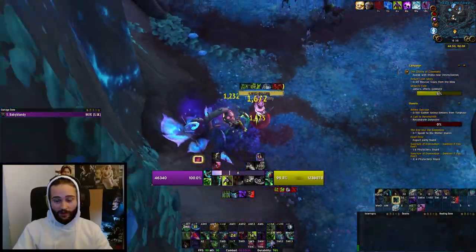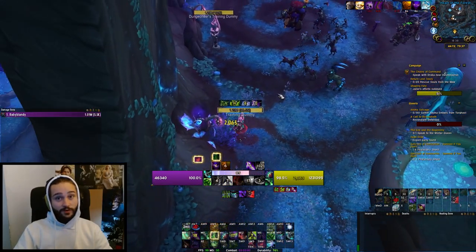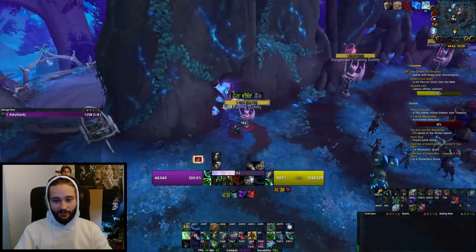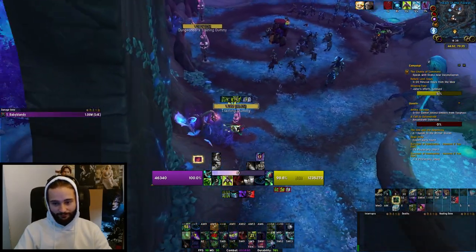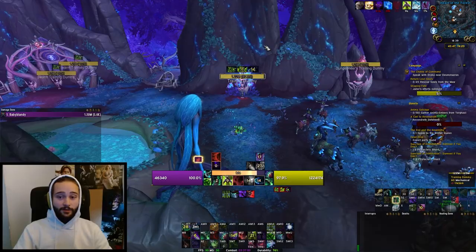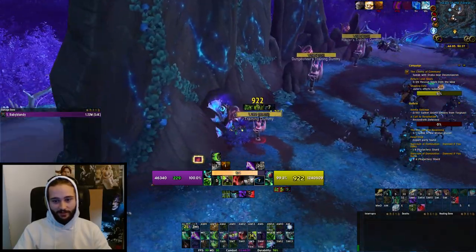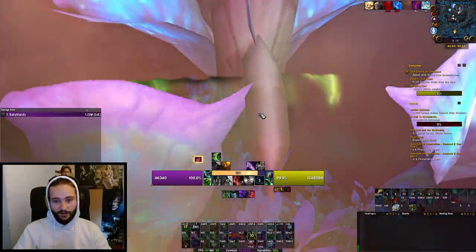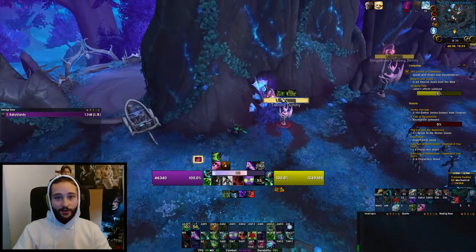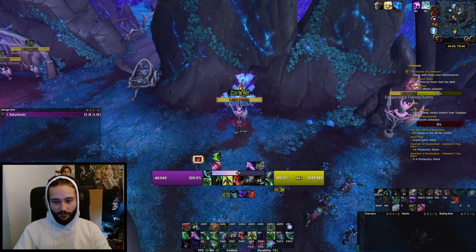The spec becomes really fun when you add raid boss mechanics, target swapping, burst windows, and AOE phases — all the real fight elements that require combining your Momentum windows with those events. The skill cap is very high, with large differences between good and bad Momentum players. In the pre-Essence Break window, if you arrive with 120 fury and Vengeful Retreat ticking and Fel Blade ready, you'll do twice the damage compared to arriving with 42 fury. That variance is what makes it a genuinely difficult spec, and that's how specs should be.